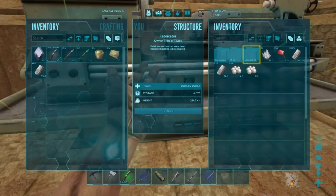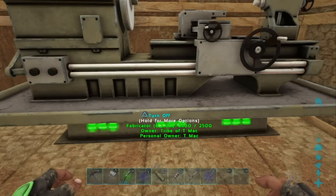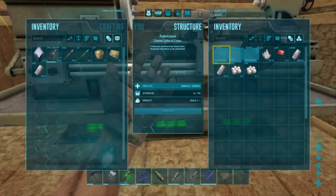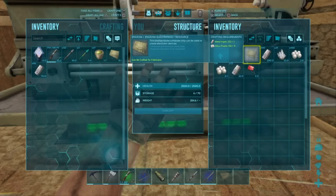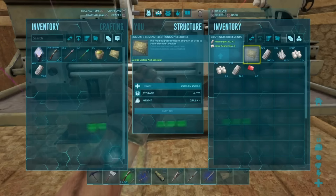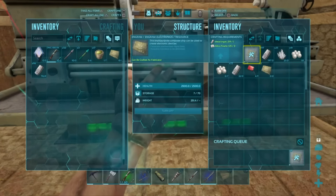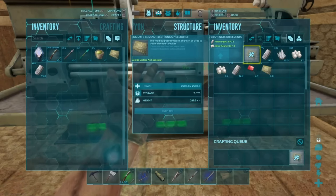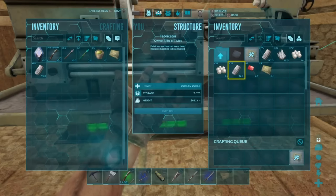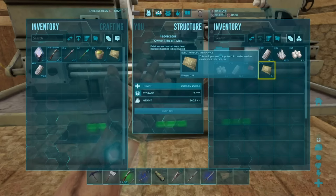Got the gasoline in there, so now I can turn this bad boy on. Hit triangle if you're not in the inventory slot and those cool lights light up on it. Once it's on, go into inventory — I need to make electronics. I need 25 total so I need 13 more. Under components, to make one electronic you need one metal ingot and three silica pearls. Hit the square button twice to make five at a time, giving me 10, then hit X three times for three more — that makes 13.